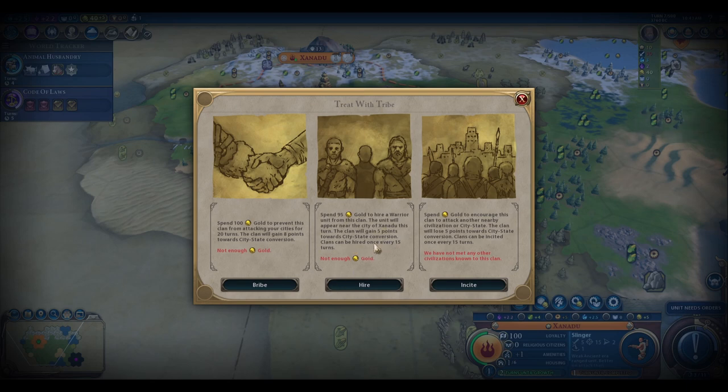These first two options will add points to the tribe becoming a city state. From what I can tell, it takes a lot, lot, lot of gold to have the city state thing happen — I've never actually had it happen, even after selecting these options multiple times. You can also pay to have the barbarians attack a nearby civ or city state, but I find that option to not really be worth it at all.